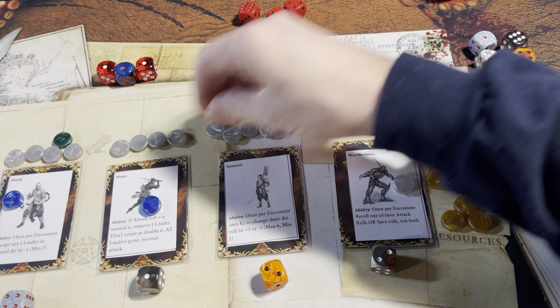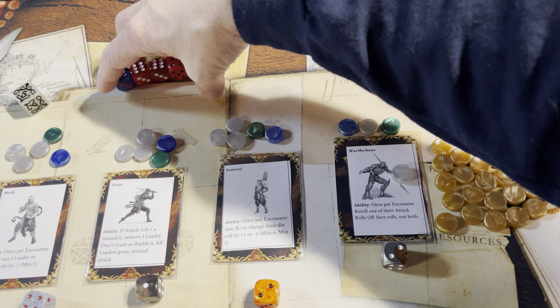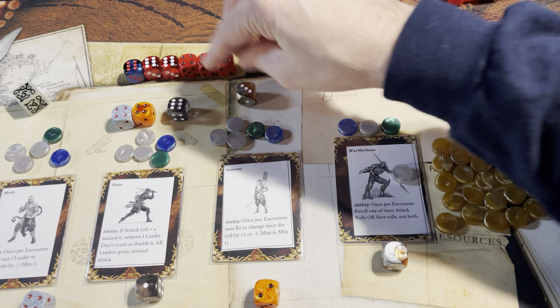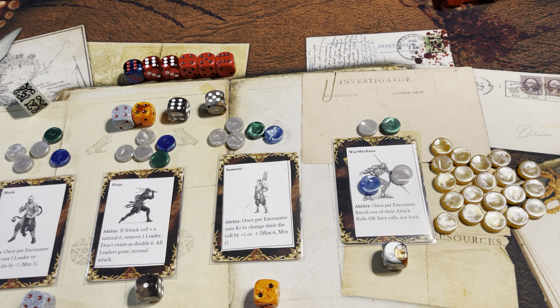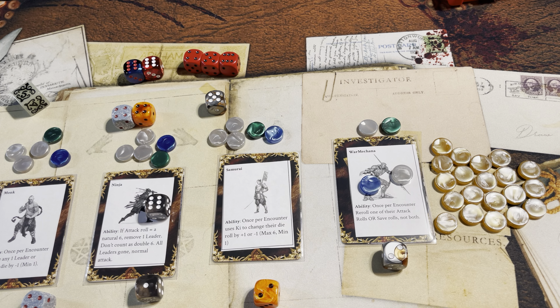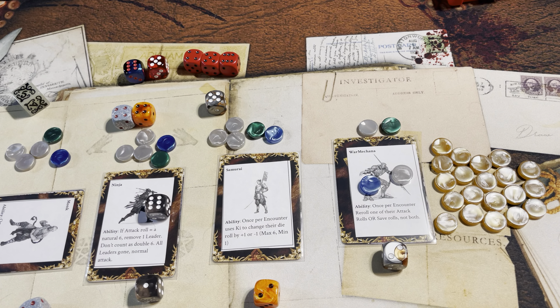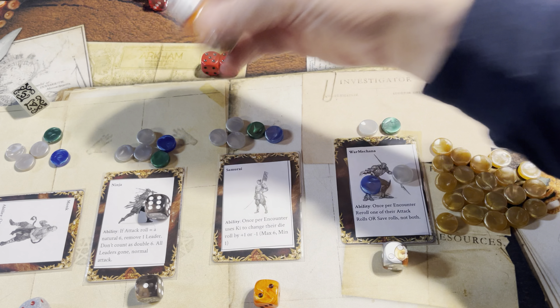Reset abilities and weapons. They go into the sixth and final level of this fifth delve. Fours and a six, and a three. The war Makana is going to use his ability to re-roll — that came in handy. The ninja automatically slays a leader using his ability. The monk can turn one of these guys down to a five using his ability. Doubles defeats this six, five defeats that five, four defeats that four. They only have to make one save.